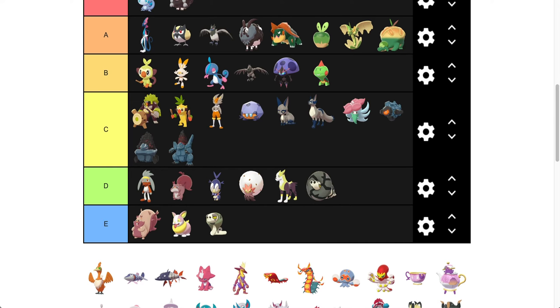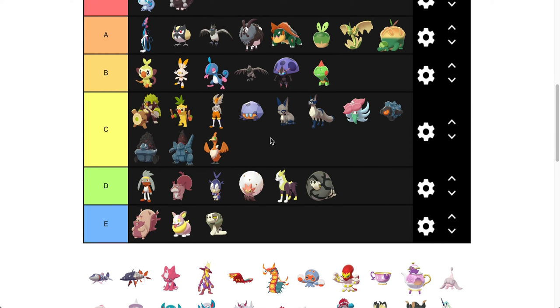Cramorant — I think that's how I say it — is going to be in C tier. Another idea of just a good shiny, where it's very noticeable and very out there. I'm actually a really big fan of the orange. I think the orange does well for Cramorant and makes him look pretty nice.